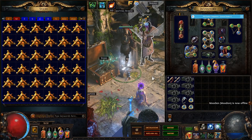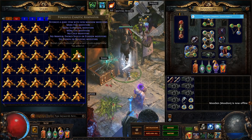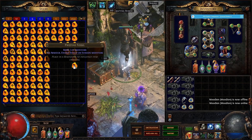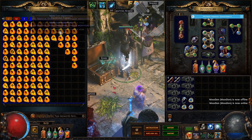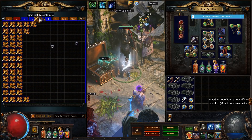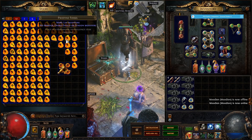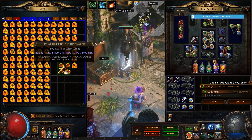So first of all we are using fossils to craft. Fossils are a type of currency that you can put in these resonators here. These resonators come in a variety of sizes — some of them have 3 sockets, some of them have 4, some of them have 1, etc.